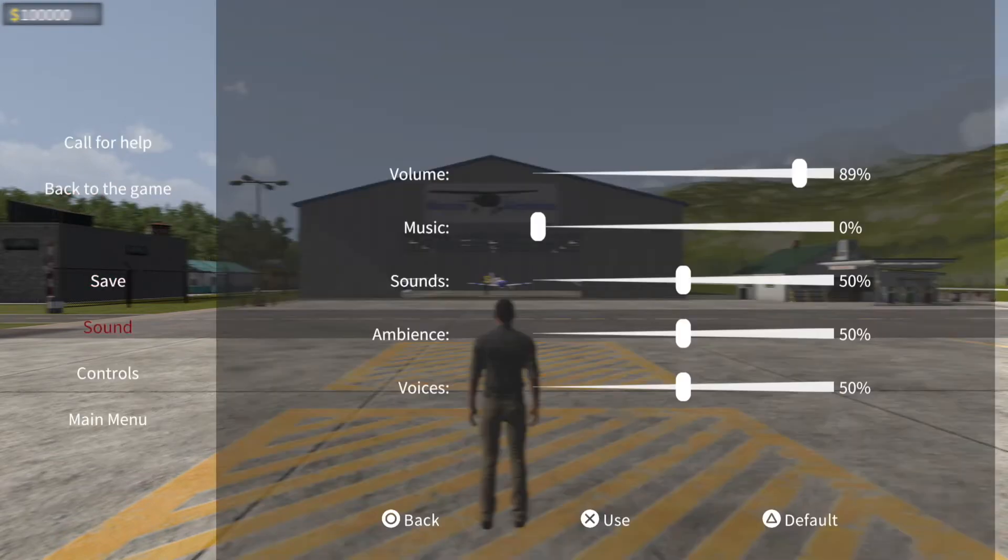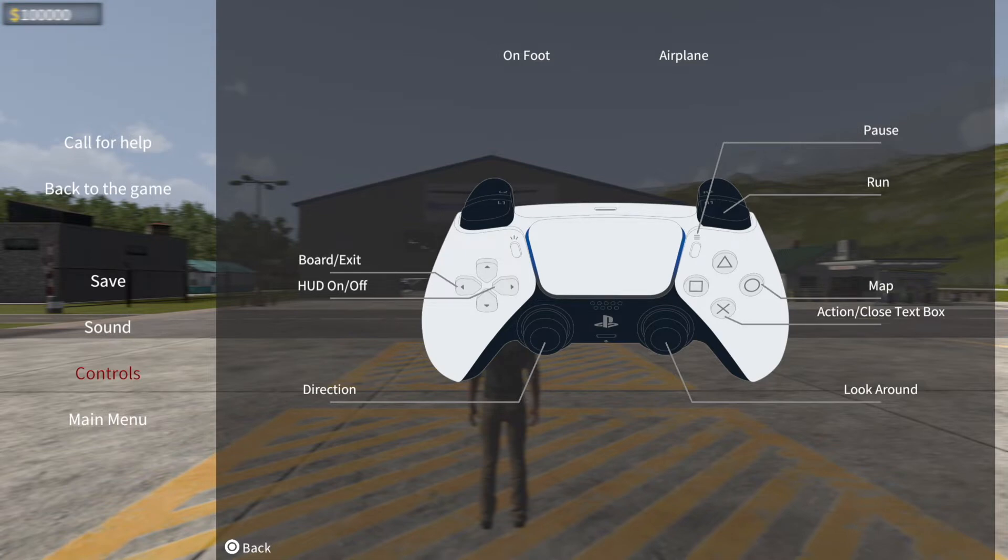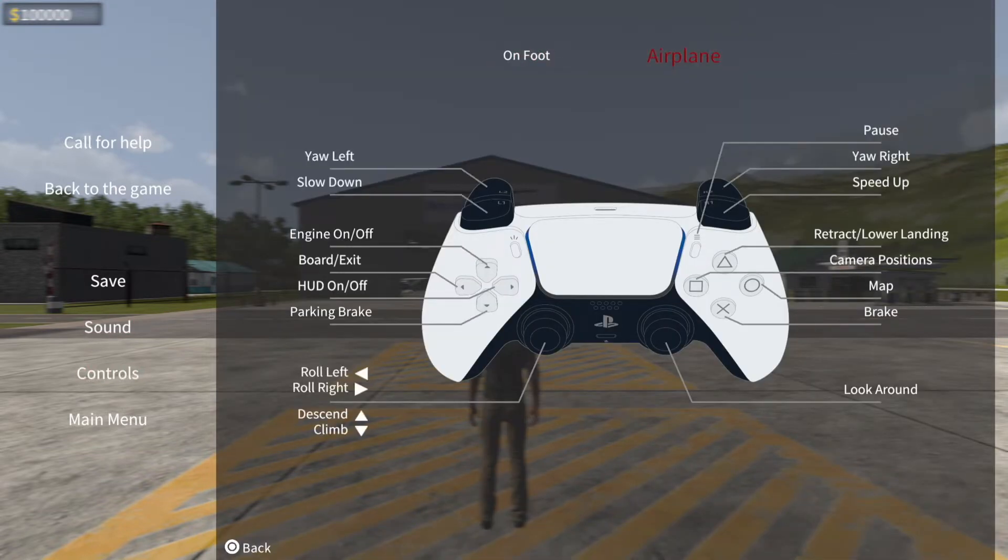Let me show you the controls. These are the on-foot controls — pretty straightforward, you can bring up the map with circle. The airplane controls are a little bit strange: you speed up and slow down with R1 and L1, which is a bit odd. Because R2 and L2, which in most other games are used for accelerate and decelerate, are actually used for yawing right and left — the rudder controls. During the tutorials that was catching me out, because I kept trying to speed up and slow down with the rudder controls.